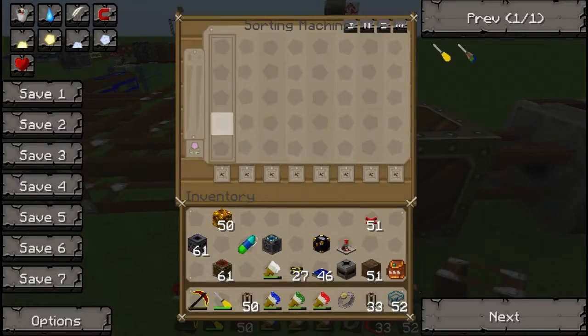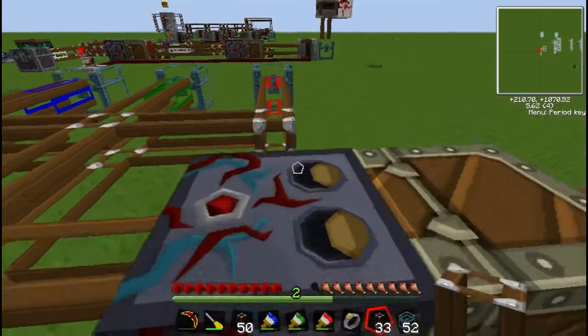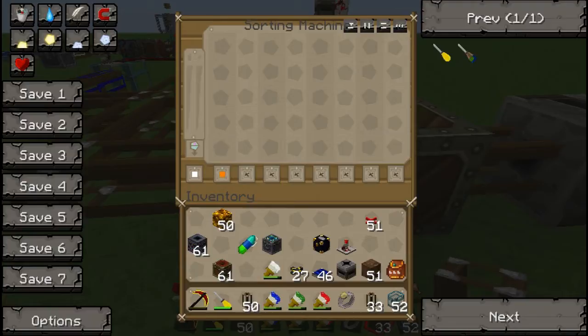Before you do anything to the sorting machine, see this symbol to the far left — the bottom left — keep clicking that until this box appears under it, then left-click it once until it becomes white. Now you're pretty much sorted. Now you can add whatever items you want. I'm just going to colour code these — three blues, three reds, and two greens.